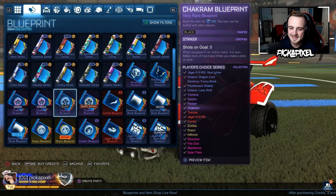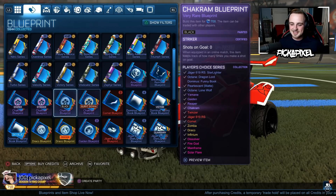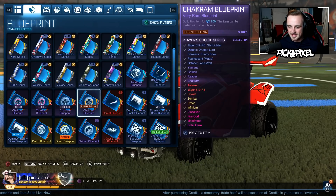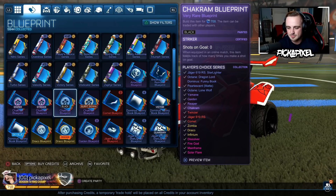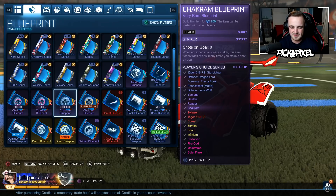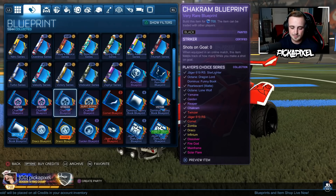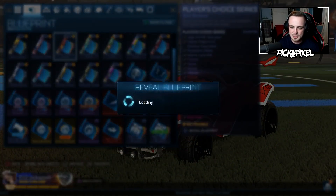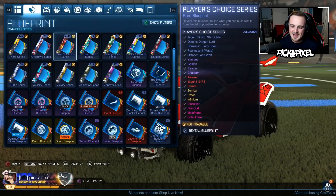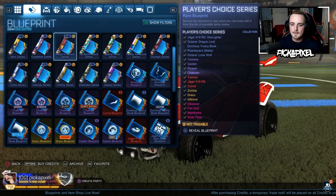Burnt Sienna — 700. Black — 700. So certification does not change the value of an item and the color makes zero difference. I need it on an item where white makes a vast difference, ideally an exotic, because the most valuable exotics are white. I want conclusive evidence — black and Burnt Sienna Chakrams are the best and worst color, but I still don't know if Rocket League sees it that way.